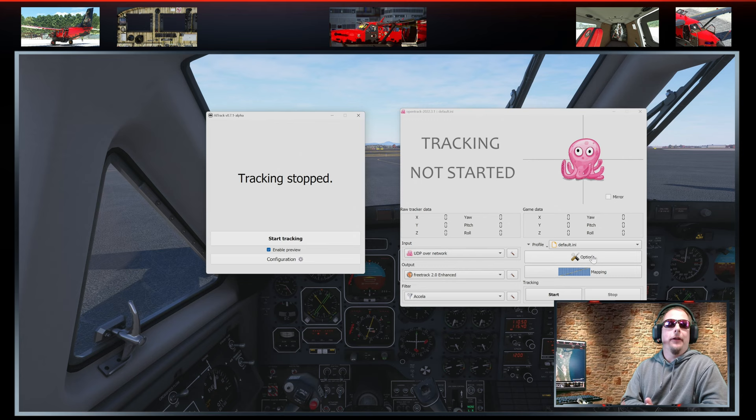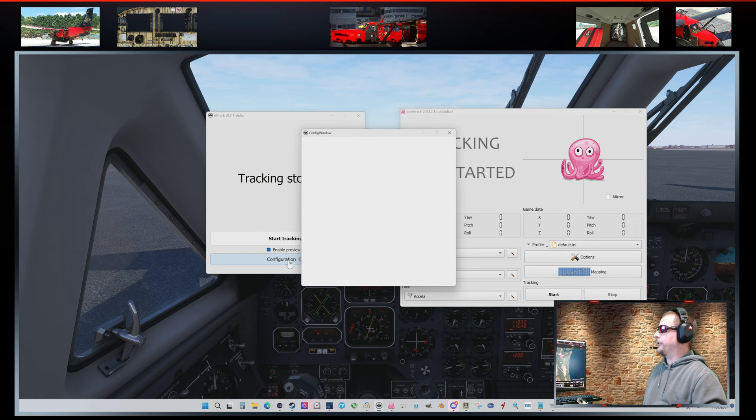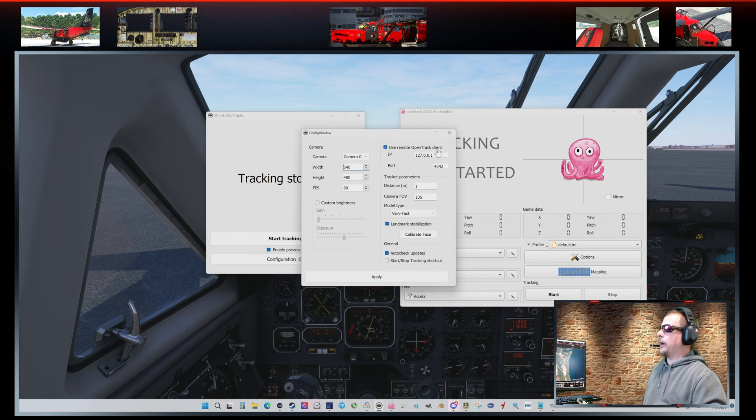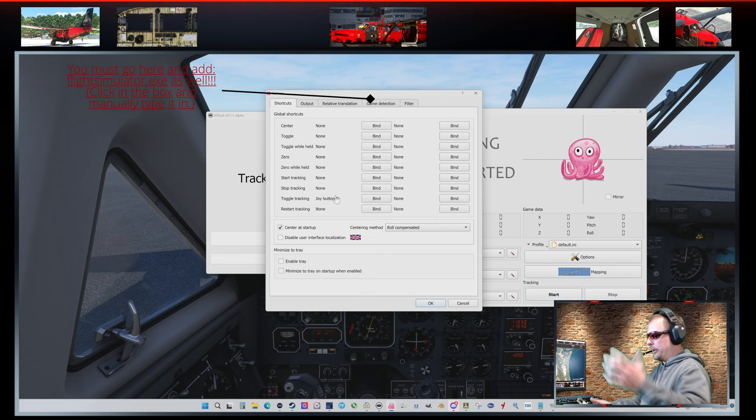Coming in at number three on my immersion list is visual immersion. These two wonderful pieces of freeware — AI Track and Open Track — I stumbled across not too long ago. Download both, install both, get them both open. In AI Track, configure it and make sure it says 'use remote Open Track client.' Put in the IP address if it's not already there and port 4242 — just verify your screen matches that. I have my camera FOV set to 135 degrees; there are plenty of YouTube videos explaining why that's the optimal viewing angle.